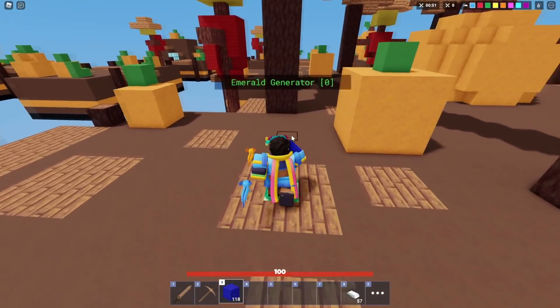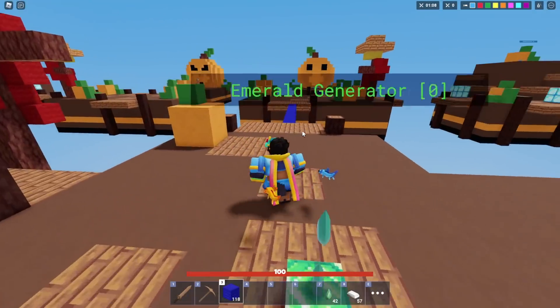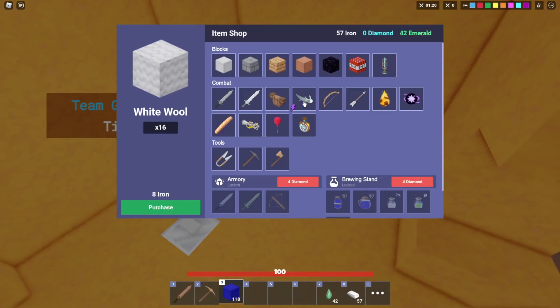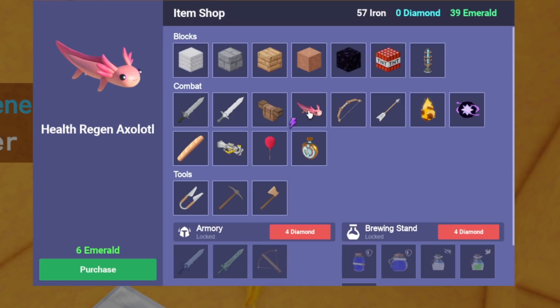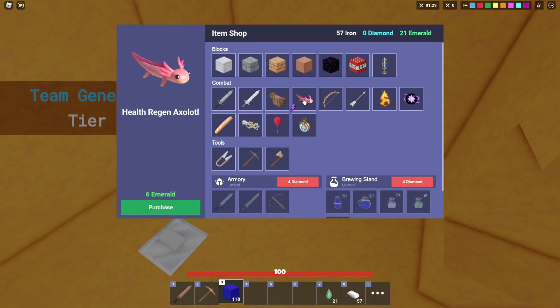Whoa, this wool looks way different — pretty interesting, I guess I've got to rock with it. We got some emeralds and went ahead and bought the Break Speed Axolotl. Now we have a Health Regen Axolotl available.